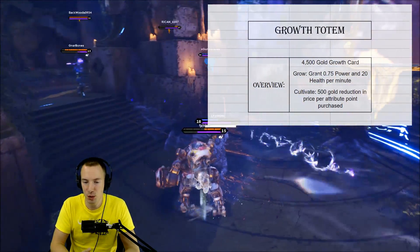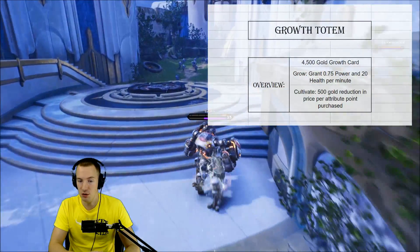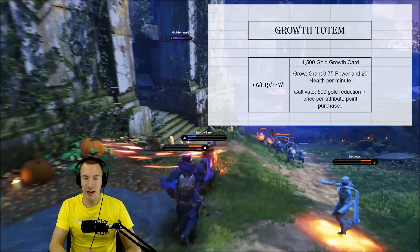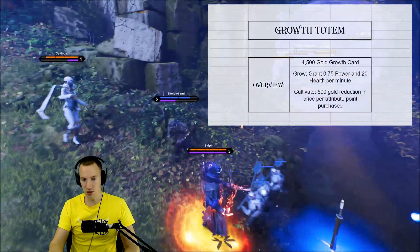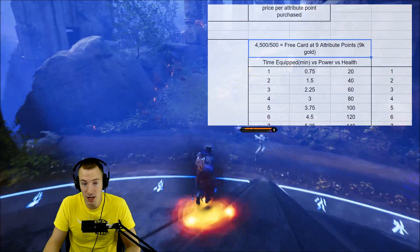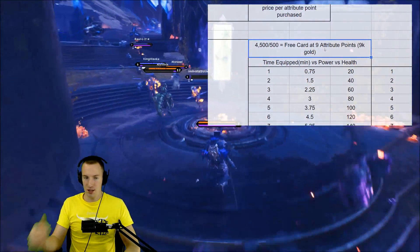What is the more in-depth analysis? So Growth Totem is the 4500 gold growth card with a growth affinity cost to equip. It has a passive that grants 0.75 power and 20 health per minute that you have it equipped. Another interesting passive is that it's a cultivate card, meaning for every attribute point you purchase in game, the cost of Growth Totem is reduced by 500 gold. So every time you purchase an attribute point, it is reduced in cost — meaning it becomes free at nine attribute points. You basically need to get 8000 gold worth of attribute points since you start with 1000, and Growth Totem becomes free.